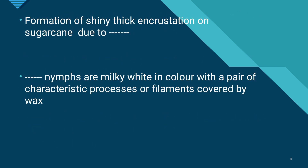The formation of shiny thick encrustation on sugarcane is caused by the scale insect Melanaspis glomerata. This is a hemipteran pest that sucks the sap from sugarcane tissues by getting into the inter-nodes.